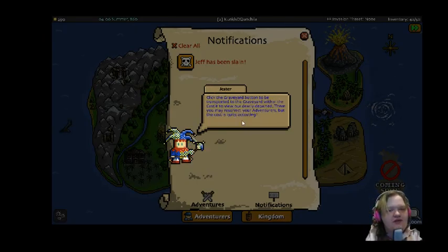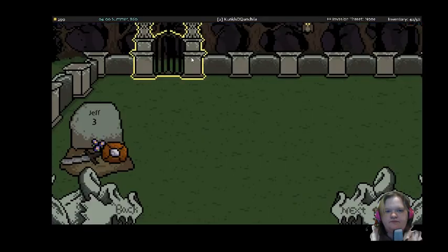Click the graveyard button to be transported to the graveyard within the castle to view our dearly departed. There you may resurrect your adventurers, but the cost is quite costly. Jeff has been slain. Jeff was killed by tutorial.